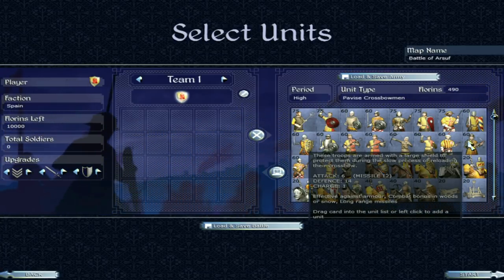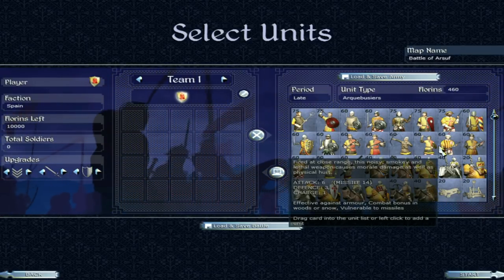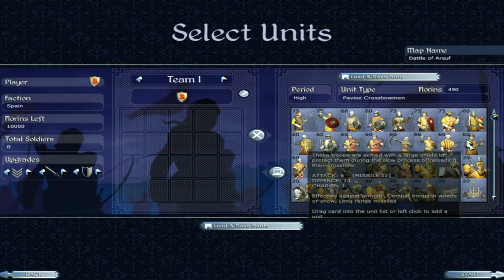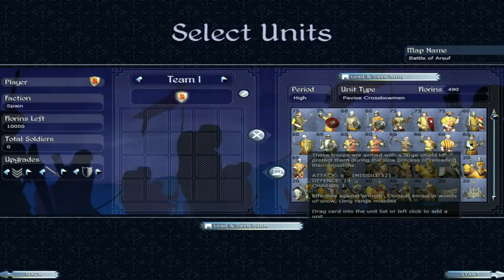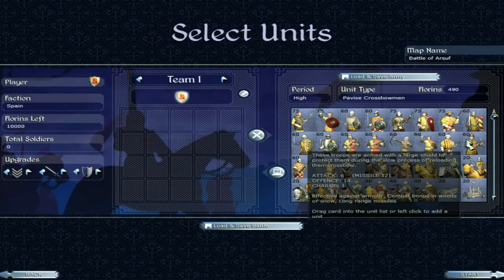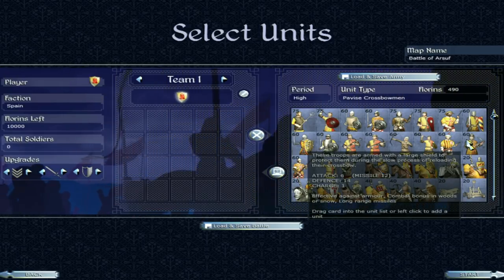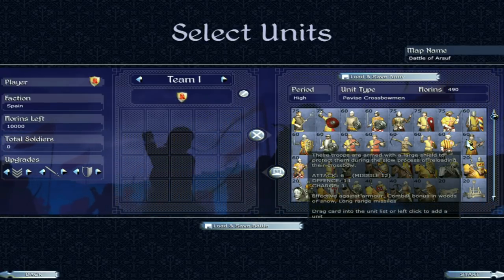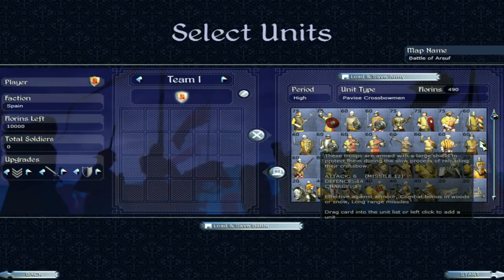Then we have the pavise crossbowman. 6 attack, 14 defence. For a missile troop, 14 defence is pretty good — none of the other missile units come anywhere near that. Missile attack of 12, and importantly, long-range missiles — a real asset in the game because it means you can start getting hits on the enemy before they can get hits on you. It's really good to have long-range missiles, similar to Cretan Archers in Rome Total War.